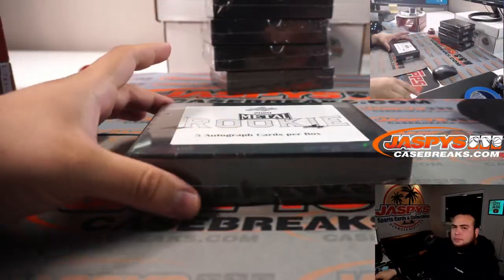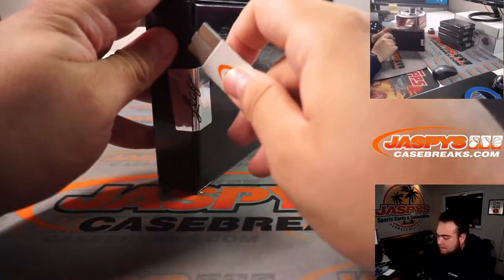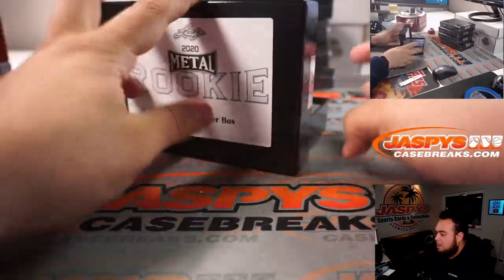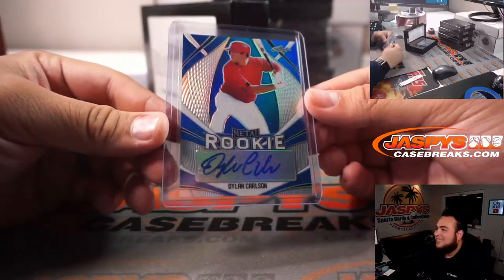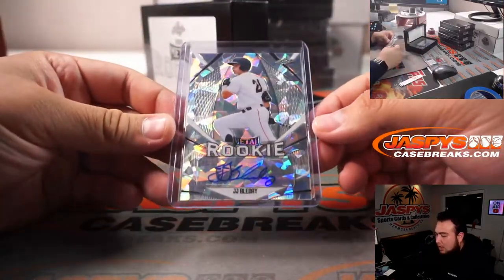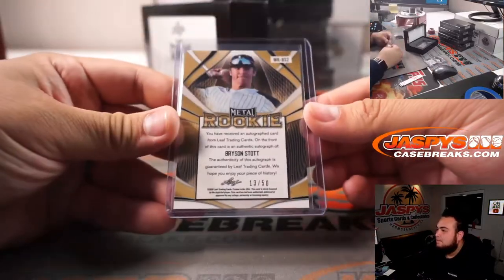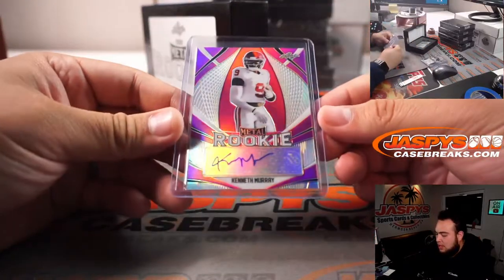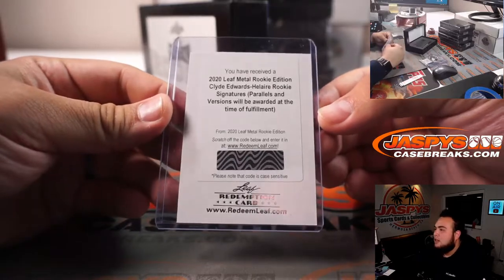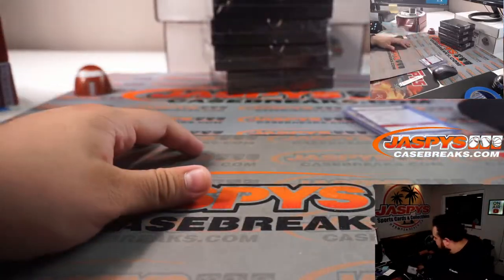Here are the five boxes. First one we got is Dylan Carlson, 18 out of 25. JJ Blada, 12 out of 35. Bryson Stott, 13 out of 50. Kenneth Murray — stud linebacker — 7 out of 15. And last one is Clyde Edwards-Helaire. Parallels and versions will be rewarded at the time of fulfillment, so depending on how quickly or late you submit it, it could be a low number parallel. There's the first box.